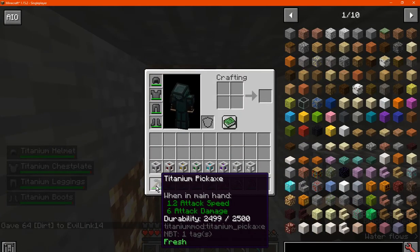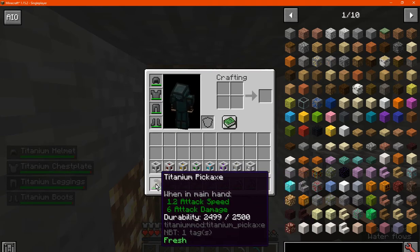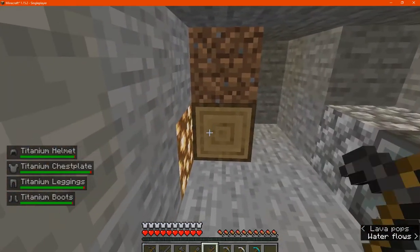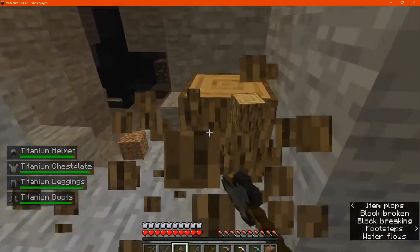So the tools have 2500 durability, there's obviously varying attack damage, obviously above diamond. The shovel mines very fast and the axe the same.